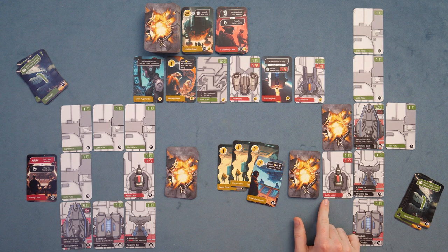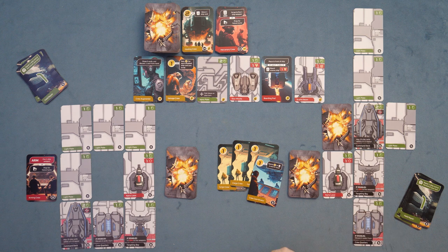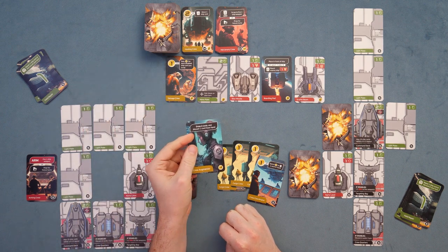That's going to take out that alpha laser, leaving him on the defensive. His alpha laser is now exposed, because our next shot can actually hit him straight on and take out his laser. Meanwhile, we'll take our four money, look at the market, and grab a crew augmenter. I love cards that let you discard and draw more cards — and this has that. That's turn one of the game.